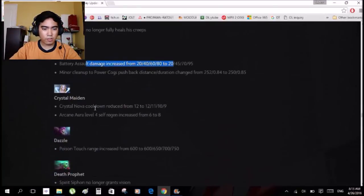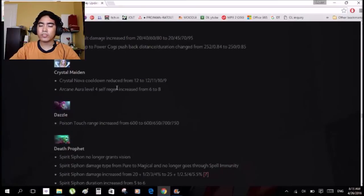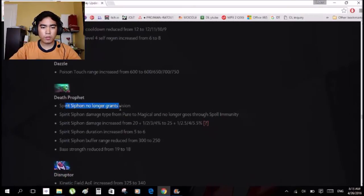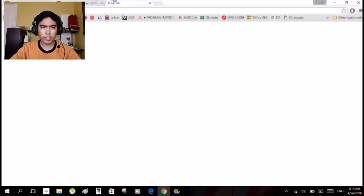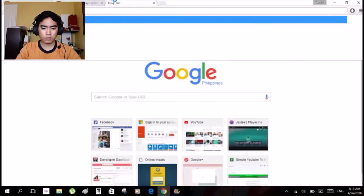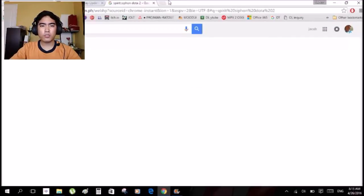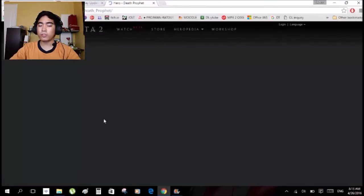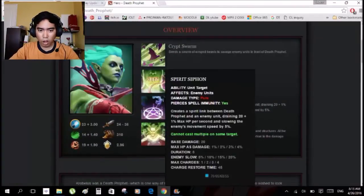Clockwerk: Battery Assault, Cogs — cooldown decreases, mana decreases. Spirit Siphon: no longer grants vision, damage type changed from pure to magical. What is Spirit Siphon? I'm not really familiar if I don't use the hero much. That is why there's Google. So it's like a life drain ability and the damage goes from pure to magical — that is so imbalanced too.